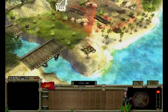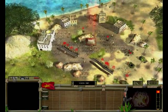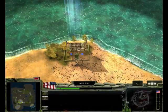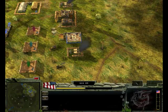In summary, in order to fund your military activity in Vietnam: Glory Obscured, you must capture villages, capture strategic assets, and construct monetary structures.